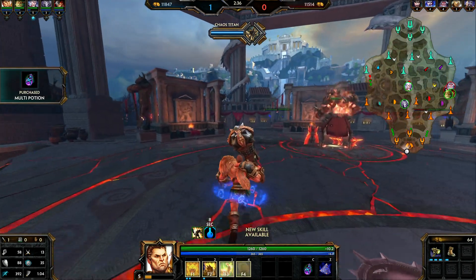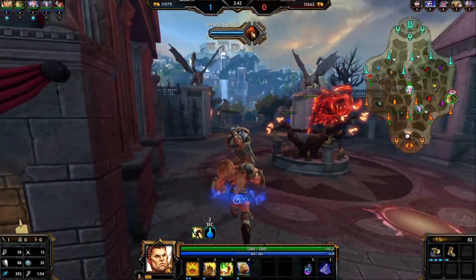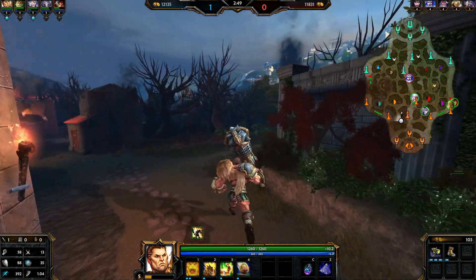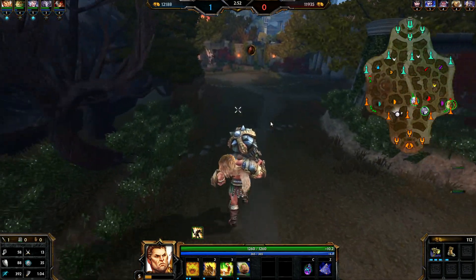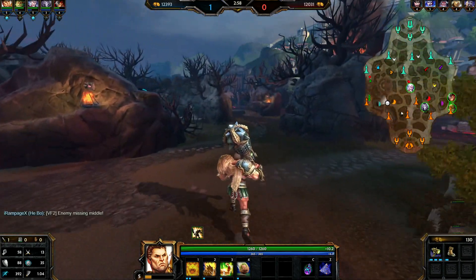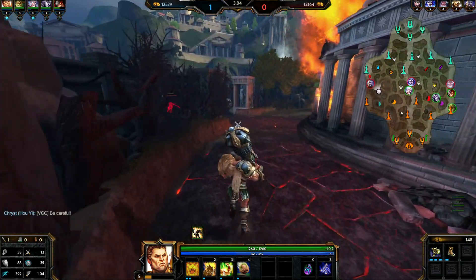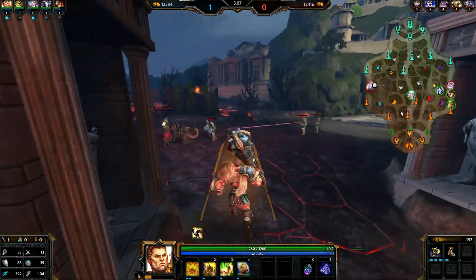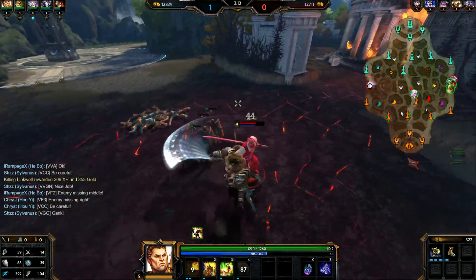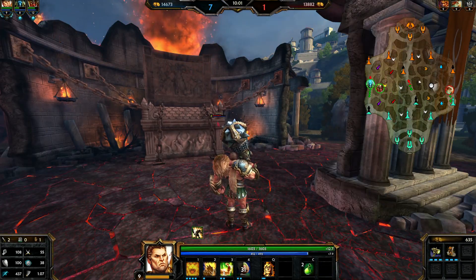If mages are about positioning, I'd say solo laners are about sustain — it's not just about damage, it's about how long you can stay in the lane. If you can stay in the lane you put pressure on the tower; if you can kill them, even more pressure. That forces the mid to rotate, the jungler to come over, the duo to leave their lane. Learn to beat your opponent one-on-one through counter-building. Don't be afraid to ask for help from your jungler, and don't be afraid to ask questions in chat.